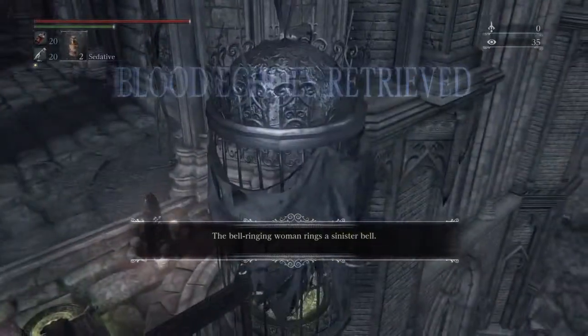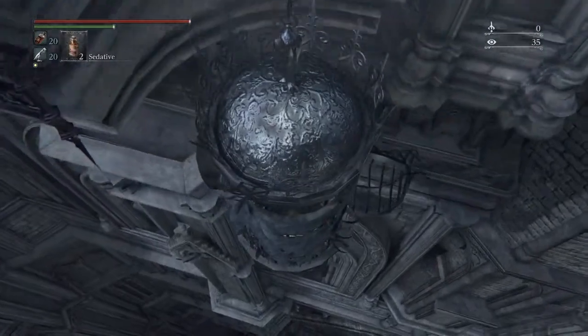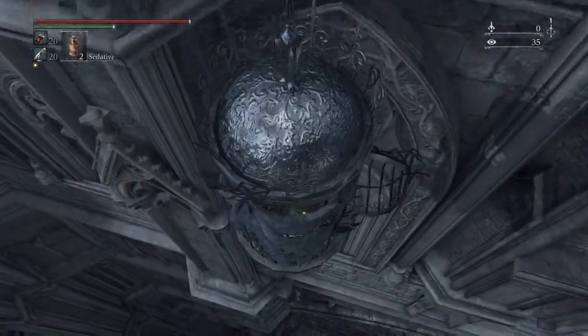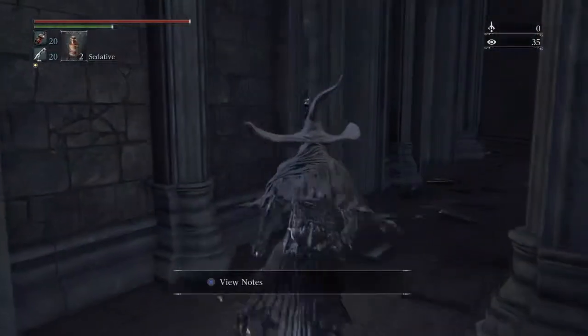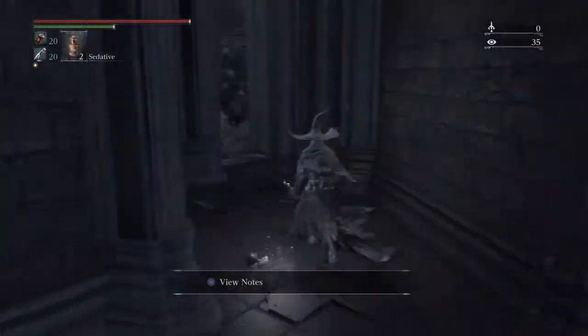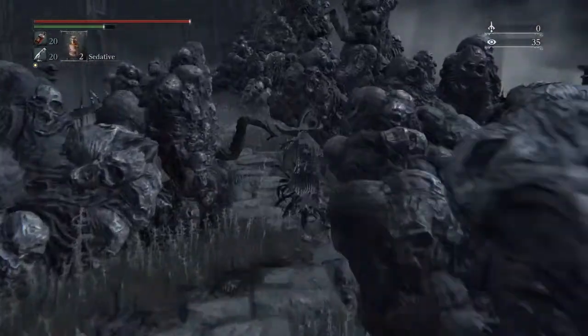There is this hole in the wall down here. You take this contraption down, you can see a hole in the wall and a secret passage. Take it and go this way. There are some mind flayers here.